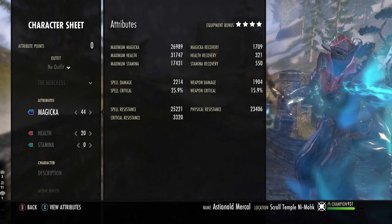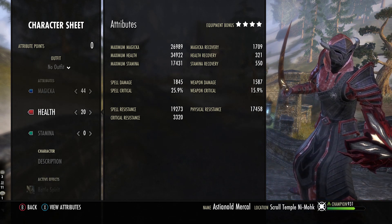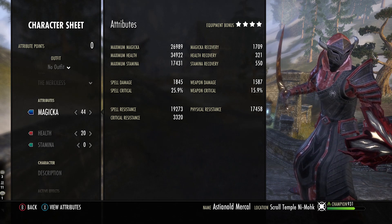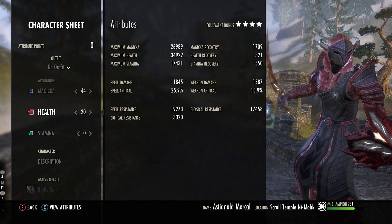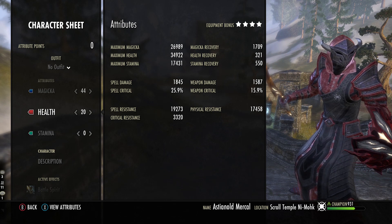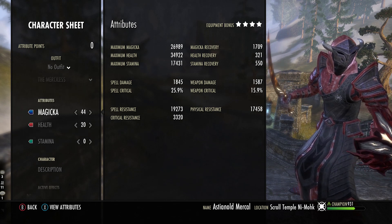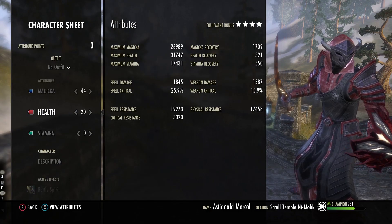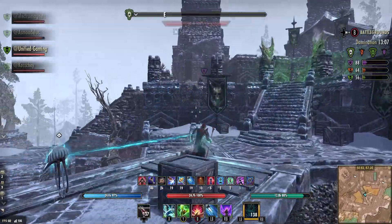My attributes are set to 44 in magicka and 20 in health. I've tried going all magicka and there is a damage boost, yes, but I find having a bit more health really helps with some of the skills we use — it makes you easier to survive. Get a bit of health if you can, but adjust these to find your sweet spot. I'm now going to go through the skills and break it all down.